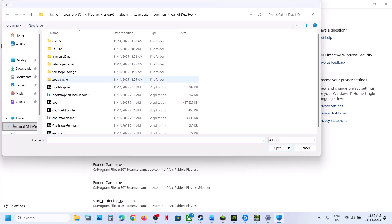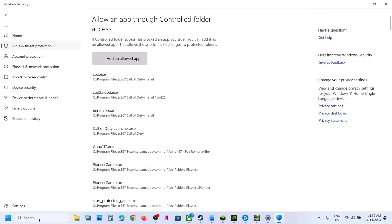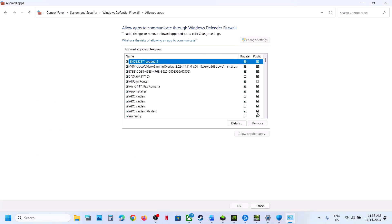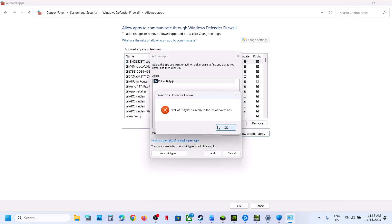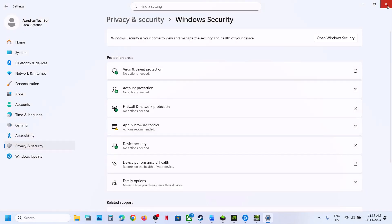Add the game EXE file. If the game EXE file is not listed, add it. Then type Control Panel in the Windows search box, click on Control Panel, go to System and Security, Windows Defender Firewall, Allow an App or Feature Through Windows Defender Firewall, click Change Settings, then Allow Another App, click Browse, go to the game installation folder, open the game folder, select the game EXE file, click Open, then Add. Once the game is added, launch the game and check.